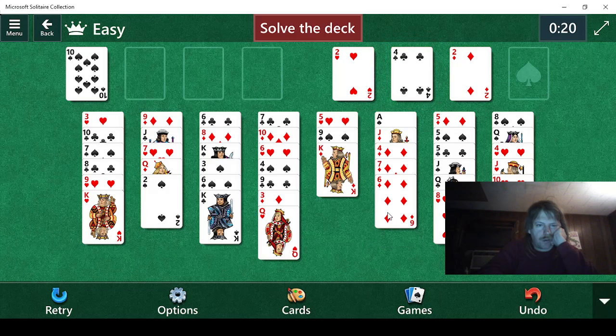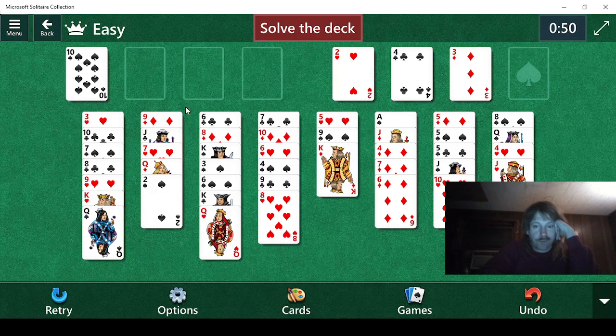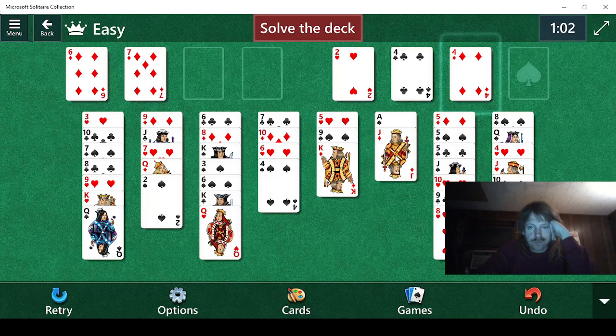And then we get the four. Now six, seven, four — nope, we can't exactly power our way through that, per se. So we're going to do that, at least to a nine. We're gonna need to hook that onto something, though. We'll need a blackjack. I'm seeing a blackjack right here that fits the bill, so we can do this.